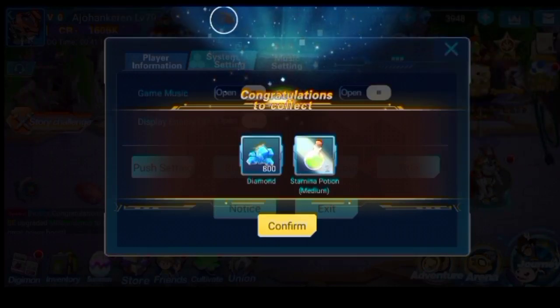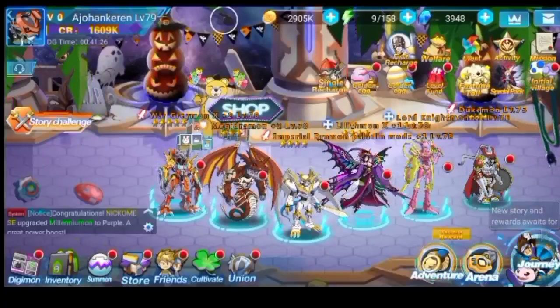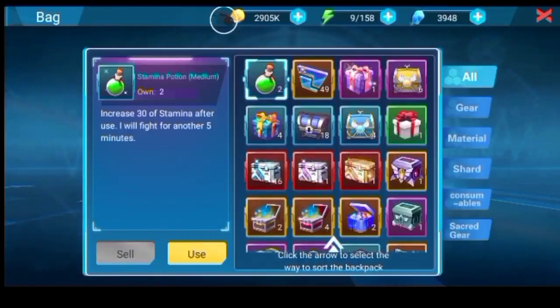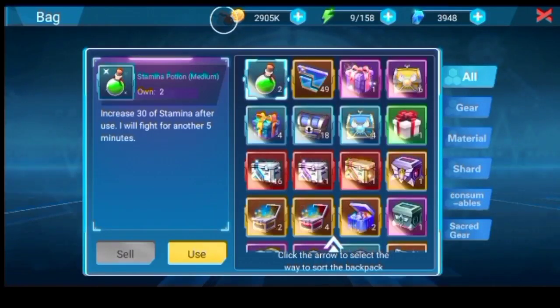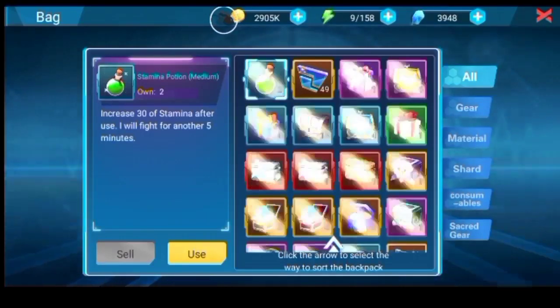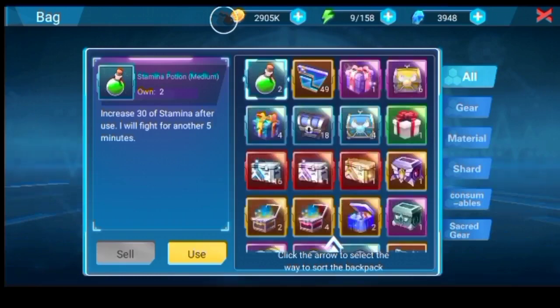We got 800 diamonds and also stamina potions — medium energy. Let's check it directly here. My diamonds went up right away. I got 30 stamina each, so a total of 60 stamina — not bad.